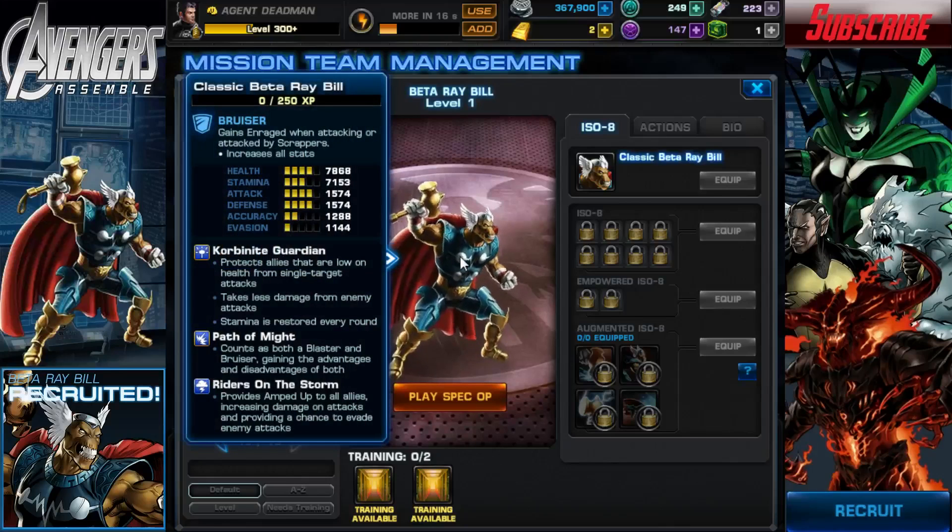Beta Ray Bill has basically higher than average health, attack, and defense, but he suffers from low accuracy and incredibly low evasion. Mostly due to the fact that he's a bruiser, so they're known for having high attack, low evasion, and also low accuracy.